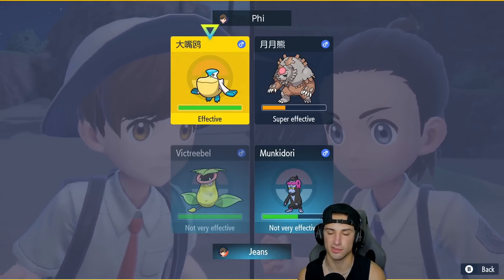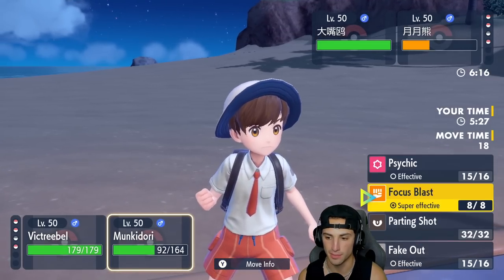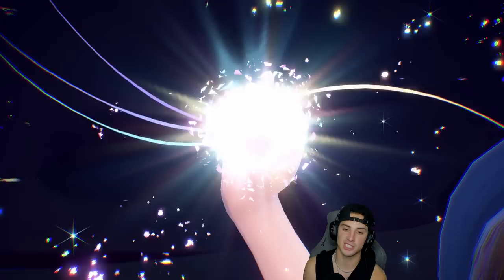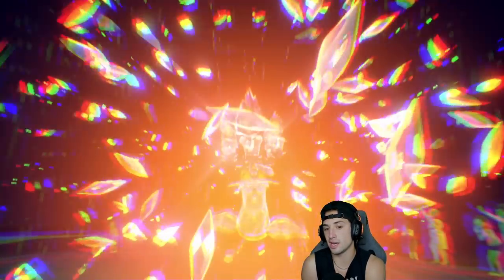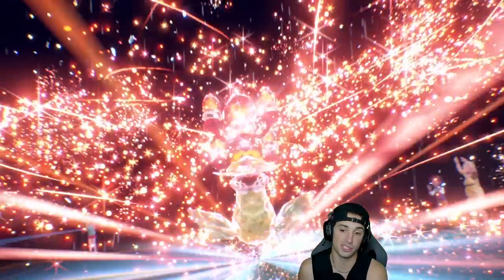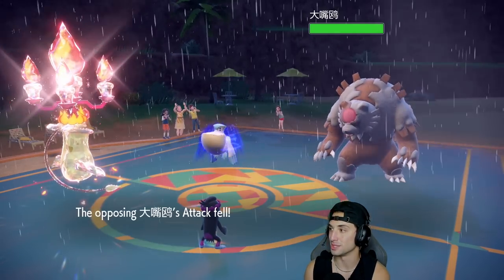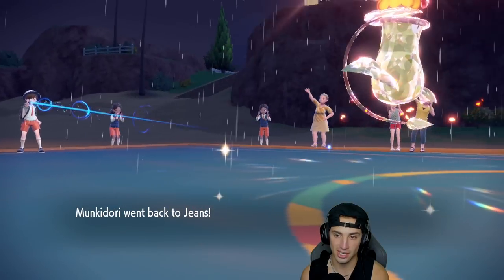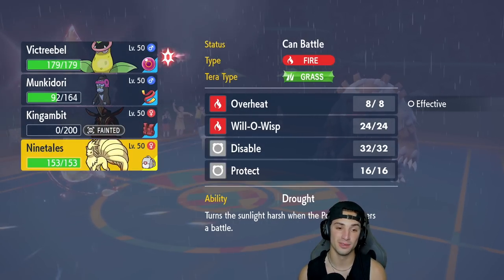If I Parting Shot into Ninetales, Ninetales can get rid of Ursaluna. Ursaluna is a problem especially with Pelipper giving that minus one on special attack. I'll Terastallize Victreebel and go for Solar Beam — Parting Shot comes out from Munkidori. I'm loving this Munkidori set: Parting Shot, Fake Out, Psychic, and Focus Blast. We're taking control of the weather and winning the weather war!